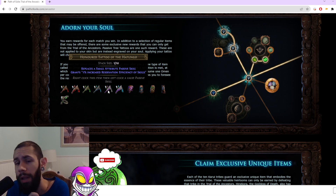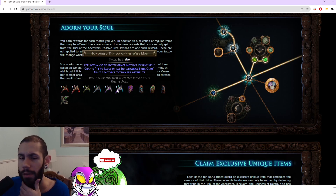Then we got something that's pretty cracked — replaces a small attribute passive, so any of them, with 1% reservation efficiency. And it's not capped. So can I just get a hundred of these and have 100% reservation efficiency? I have a feeling there's going to be really cheesy methods with this that get patched really quickly. Otherwise it's going to be another ore stacker situation. The way this reads, it does read like all the other reservation efficiency, so it should work in tandem with them. I feel like that could be pretty nutty.